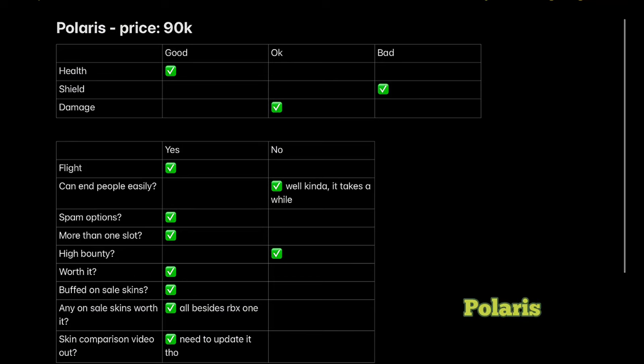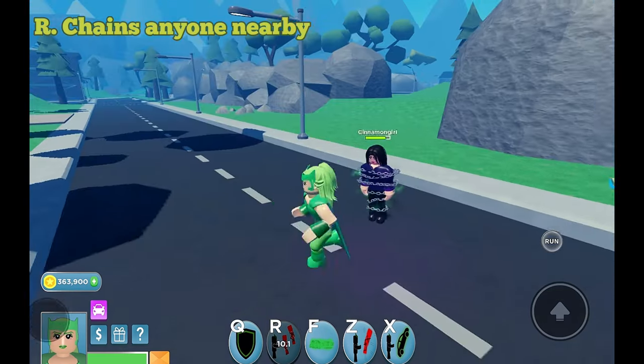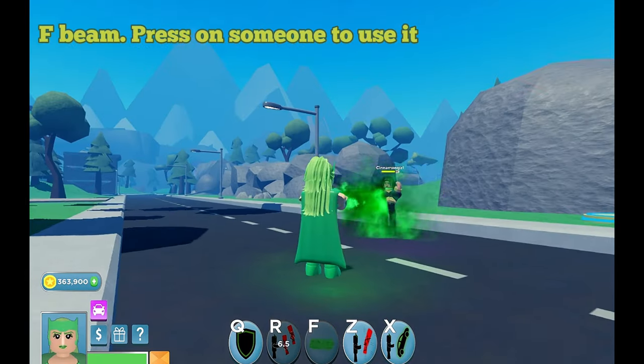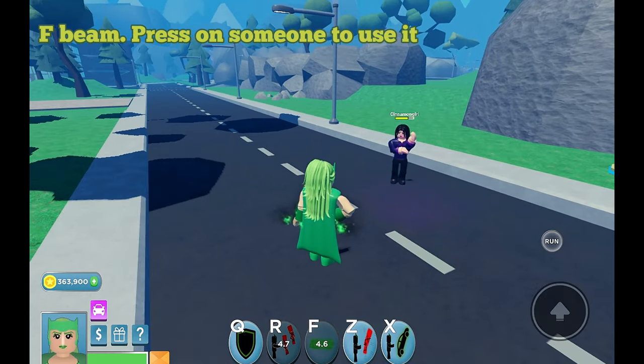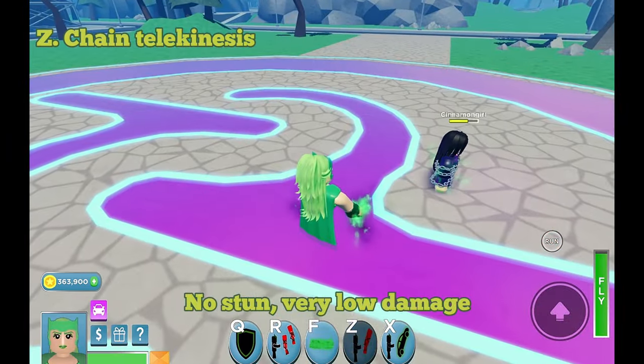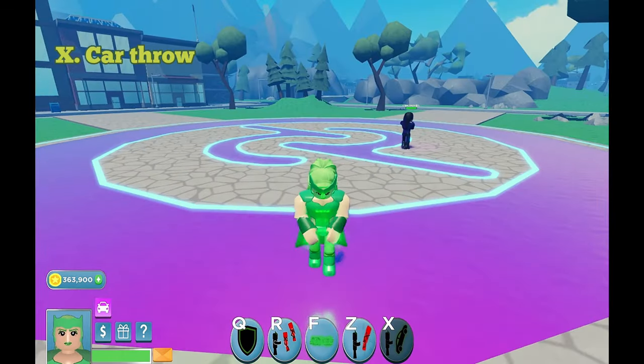Polaris. R chains anyone nearby. F is a beam — press on someone to use it. Z is chained telekinesis. X is a car throw.